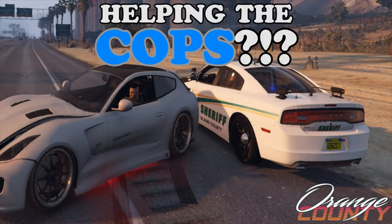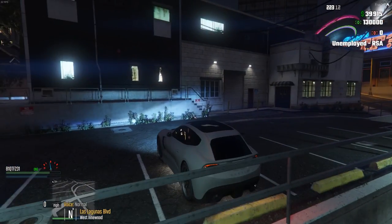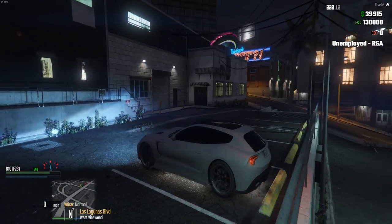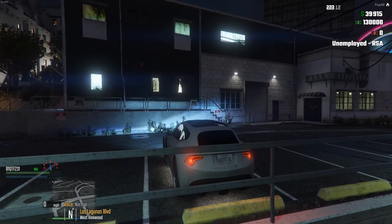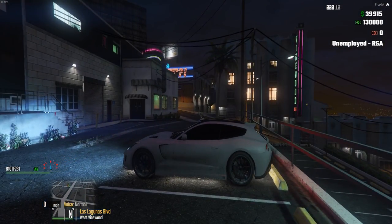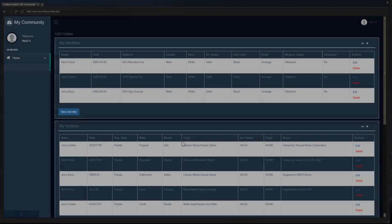What's up guys, GTGamer here, welcome back to OCRP. Today we are criminal, driving the Bestia GTS. I really like this car — it's not 100% legal, it's got very dark window tint, and a San Andreas exempt plate. You can see it's kind of hard to make out, but we have an exempt plate which means this plate is illegal. So yeah, we're going to get into some trouble — a lot of trouble. I'm going to sign into the CAD because I've got a really cool idea.